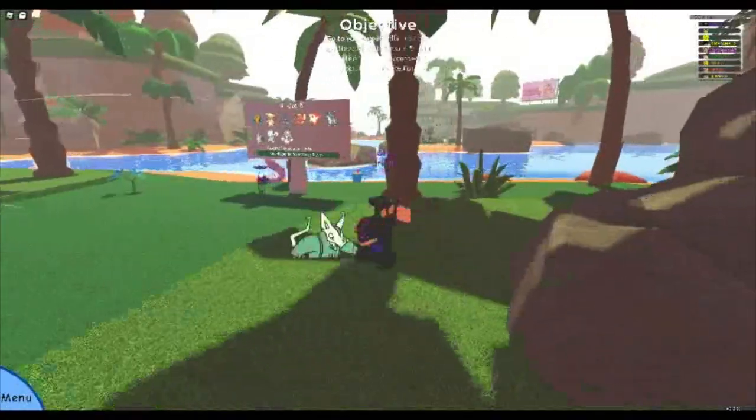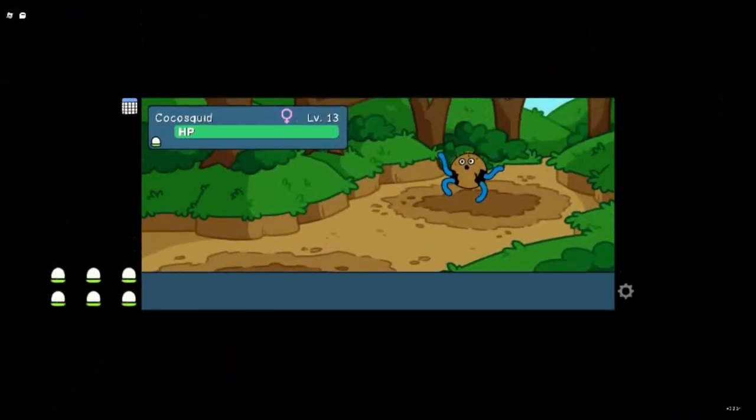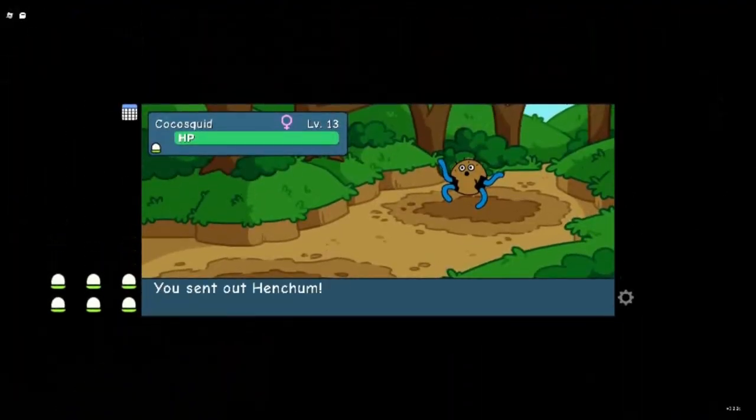Up first is Cocoa Squid. This can be found literally anywhere — in the grass, water, even in the spooky part of the beach. It is very common.